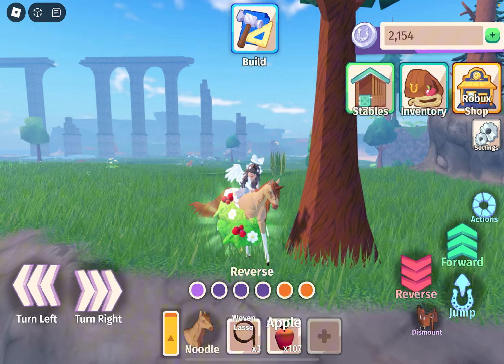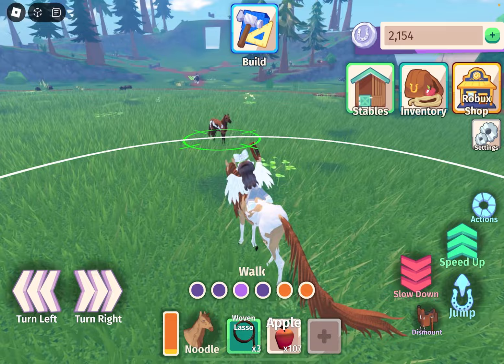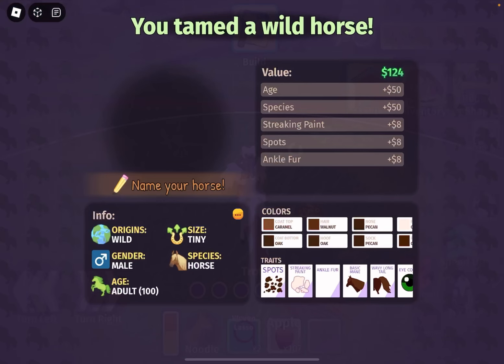There are some wild horses, so we're going to catch one to show how it works. Take out the lasso, aim near the horse, and click. We got one heart on it — then click again, wait for the timer, and click again. And that's how you catch a horse with the lasso.